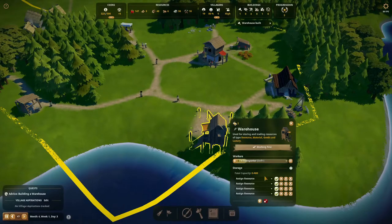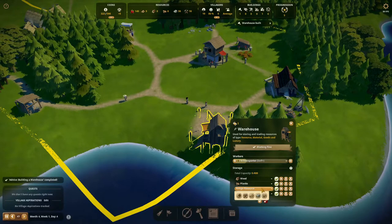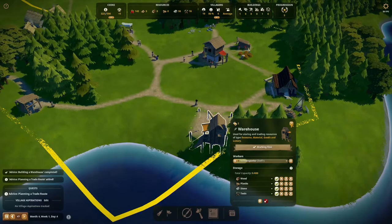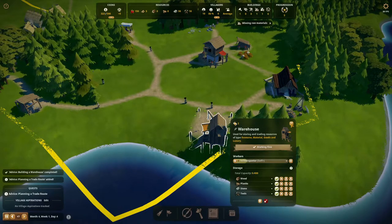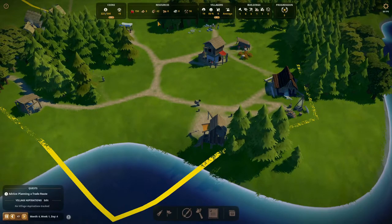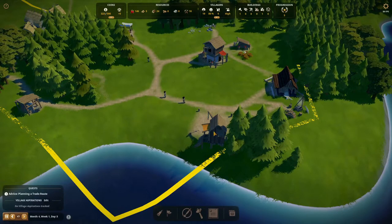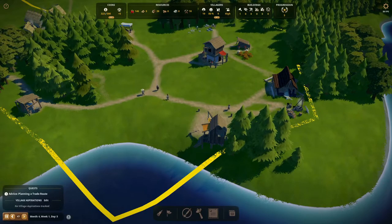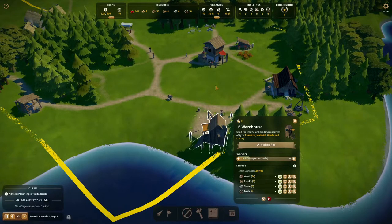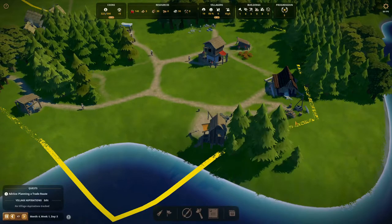There it is! Let's add somebody — we'll add some wood, we'll add planks, we'll add some stone, and we'll add tools. This way we basically store a bit of everything so we can stockpile. Hopefully soon we can specialize all our warehouses — specialized warehouses for just one or two products — but right now it's good to stockpile all of these in one warehouse.